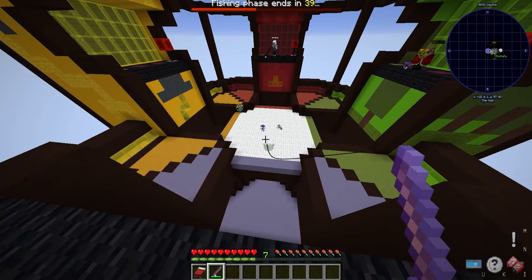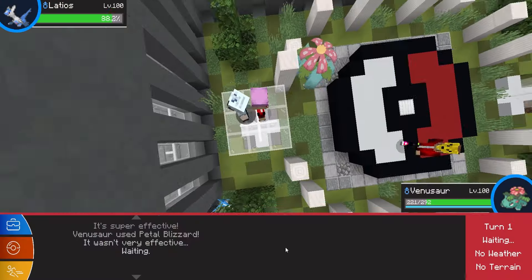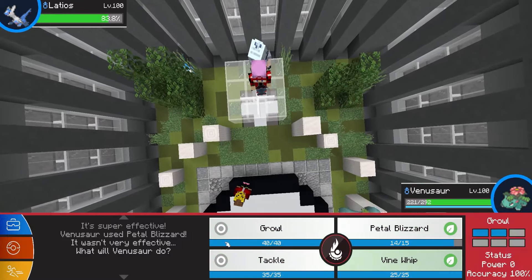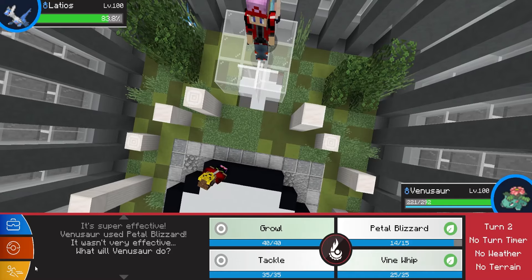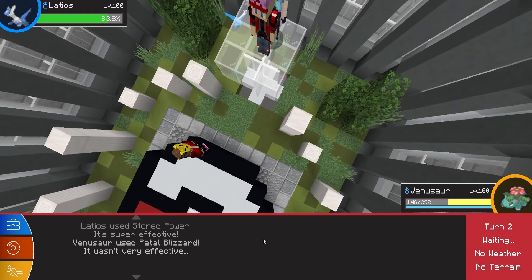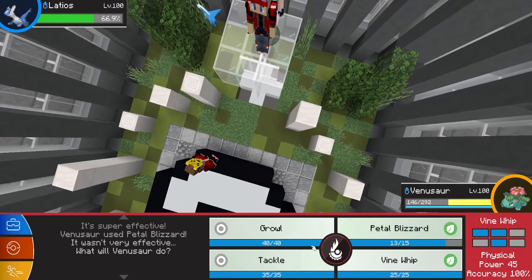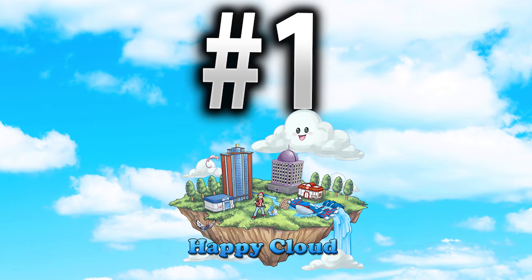One thing I enjoy about Eternia MC is its crane game and other minigames, which are a great distraction with solid rewards. Quest scrolls also give players specific goals to work toward, and I always appreciate having a clear objective to keep me moving forward. If you're looking for a smaller but active community server with plenty to do, Eternia MC is for you. Check out the IP in the description — you will not miss out.